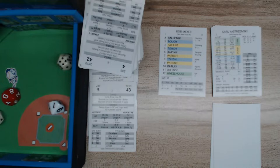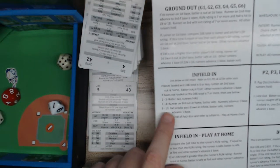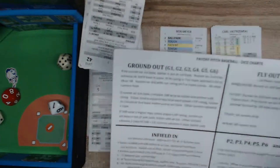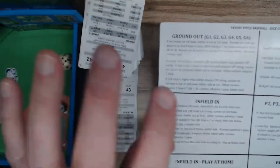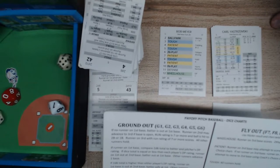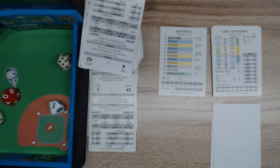It seems the Red Sox manager has decided to play for one run against lefty Bob Mayer. Up is Carl Yastrzemski — a lefty. The Yankees bring the infield in. There's an infield-in chart you need to use, unless you can memorize all these or paste them around your table. If you play a lot of Payoff Pitch, I'd just tape them to your desktop for a quick look.